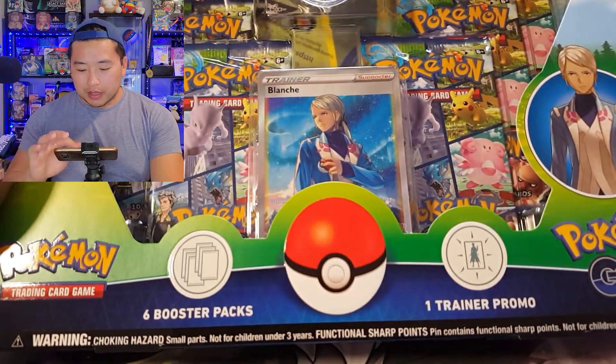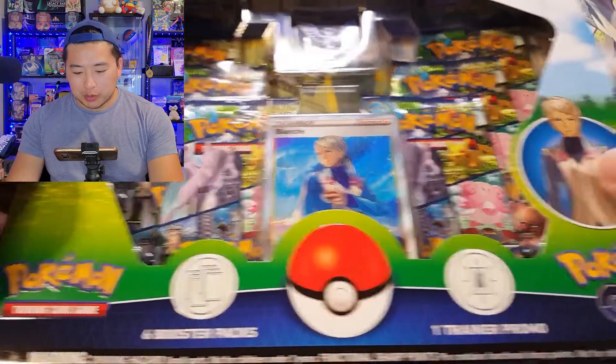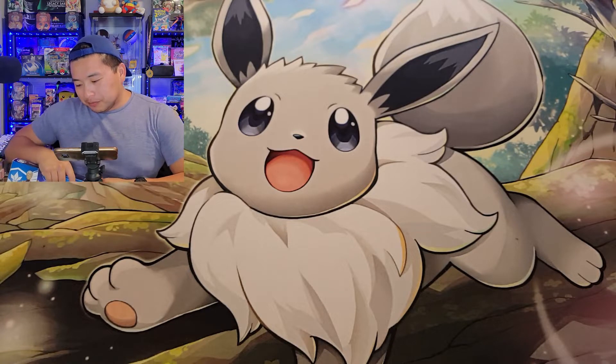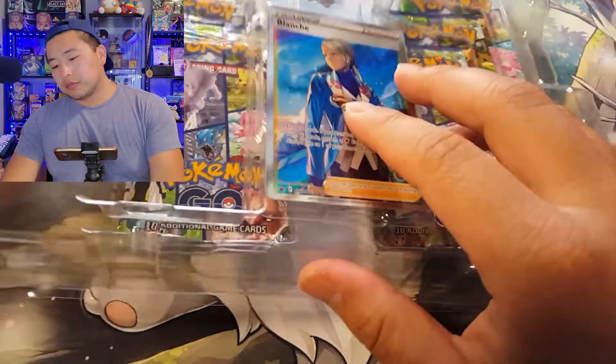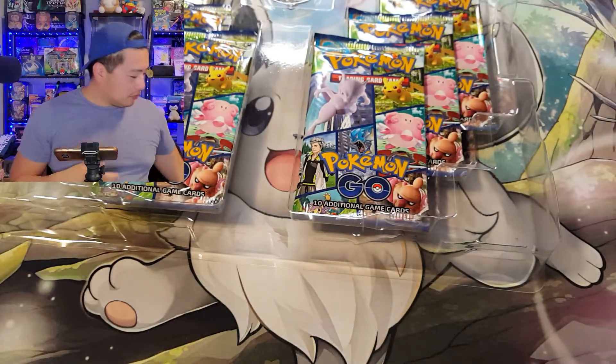I'll ask random questions here and there, but realistically anyone who wants to comment anything will be entered automatically. Today we are doing the Team Mystic special collection box — six booster packs, one trainer promo, and the pin. Let's just dive right into this because we've got six booster packs to open, and we'll have some more packs to open up as well.